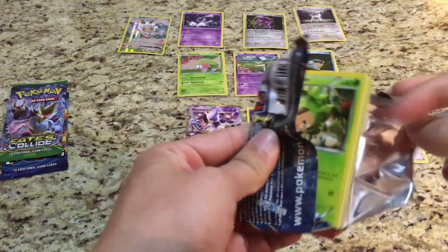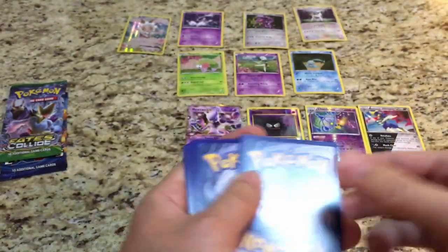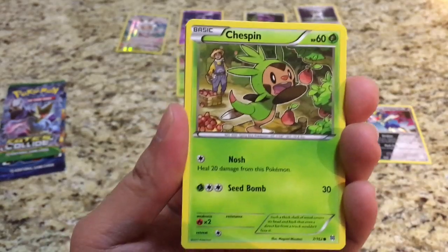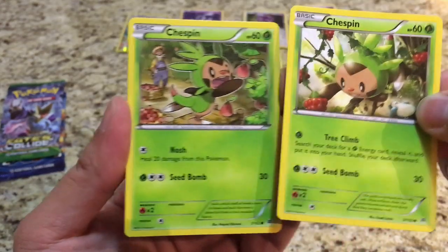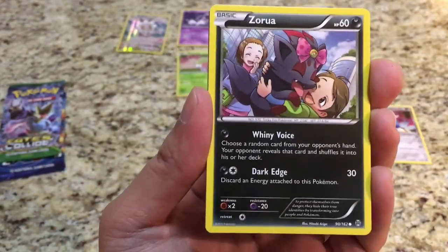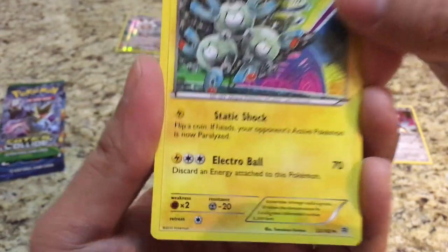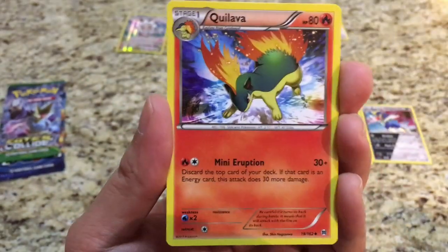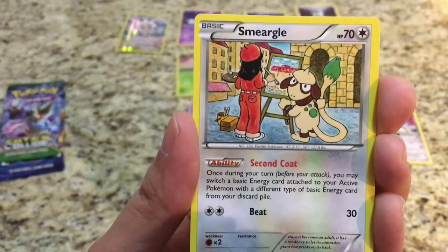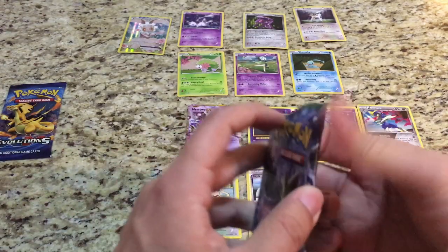Let's see what Breakthrough has to give us — I'll give you guys that code. Breakthrough starts off with two Chespin cards — different ones, numbers seven and nine, awesome! Then Zorua, Froakie, Snover, Magneton, Wobbuffet, Skyla, and the rare is a Smeargle. No luck there, hoping for another EX.